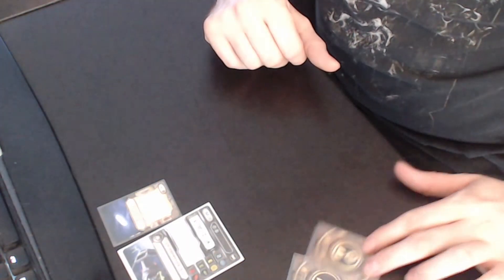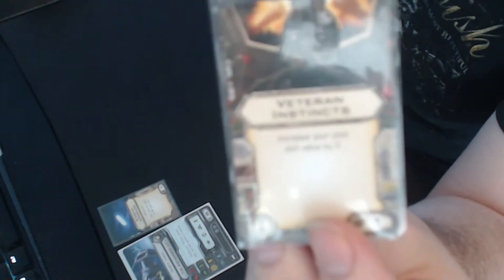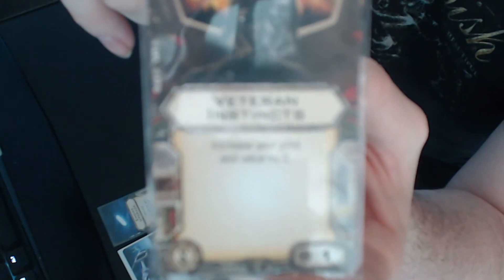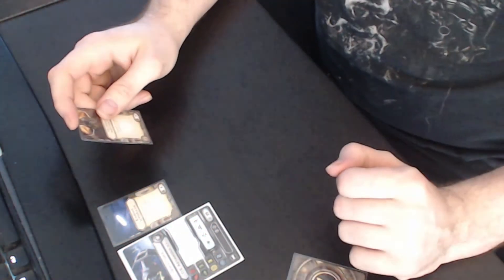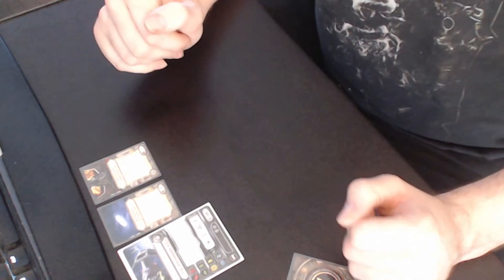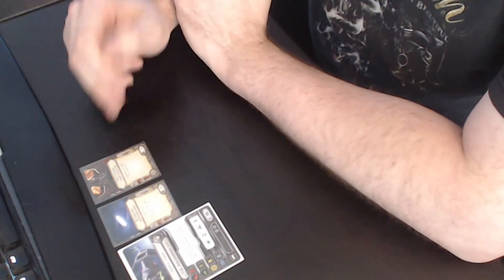Engine upgrade costs 4 points, so we are now at 33 points. For his elite pilot talent, I have chosen veteran instincts. Veteran instincts cost 1 point and give you plus 2 to the orange number on your pilot card, which is your pilot skill. That brings Darth Vader up to pilot skill 11, and a total of 34 points so far.